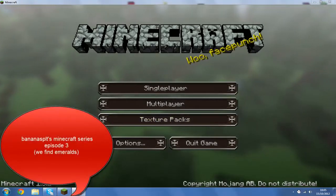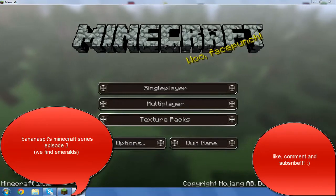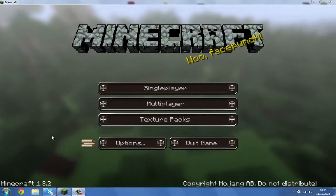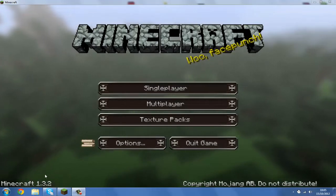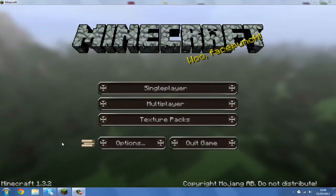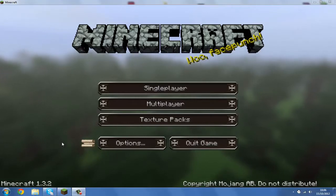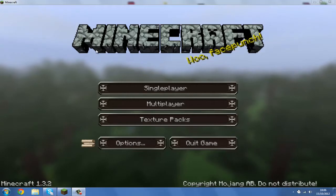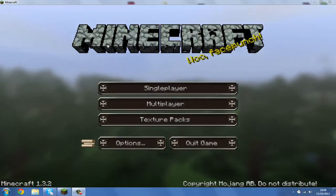Hello and welcome to the third video of Banana Split Minecraft series. Today I've started on the Minecraft main page. I had some news about the next update - seeing as it's currently 1.3.2, the next update, maybe 1.4, will be coming out on the 31st of October, so we'll be doing a special video on that. A Halloween update - you've got witches and stuff like that, so check it out on YouTube. Looks pretty good.